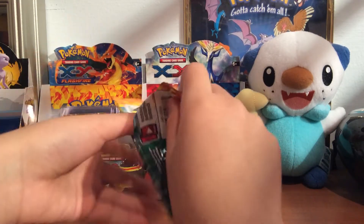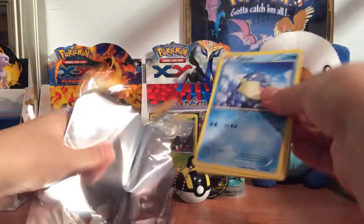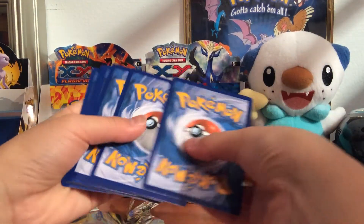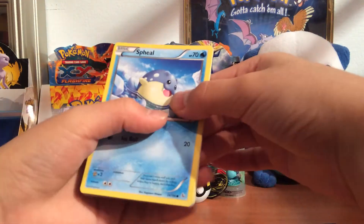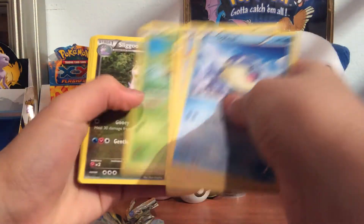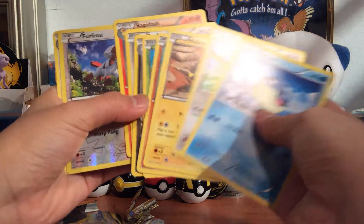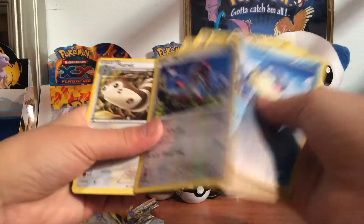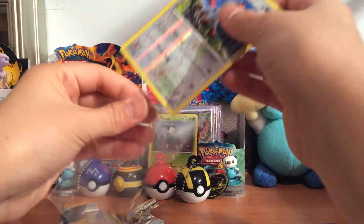Here's the code card for you guys — make sure to leave a comment if you take the code and tell me what you get. All right, the cards in the pack are: Spheal, Bunnelby, Helioptile, Geodude, Kecleon, Slugma, Furfrou — and another Furfrou! Wait, did I already get one in here? Yeah, two Furfrous — a reverse holo Furfrou and a regular. That was a pretty bad pack, but what are we gonna do about it — life's life.